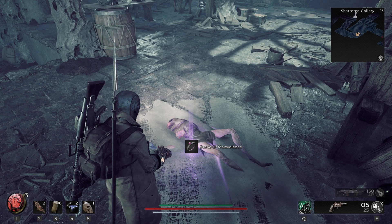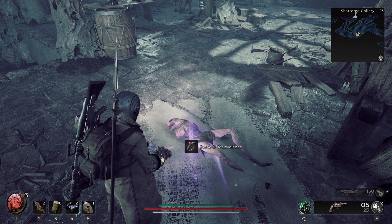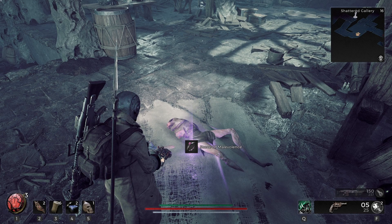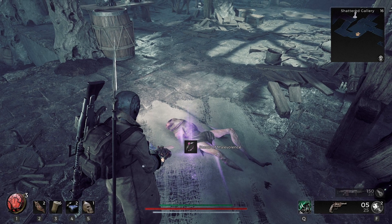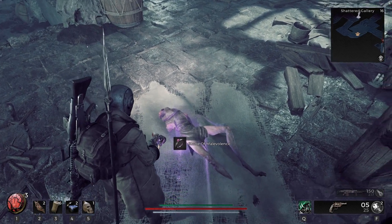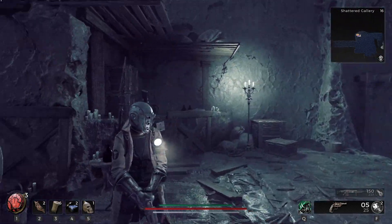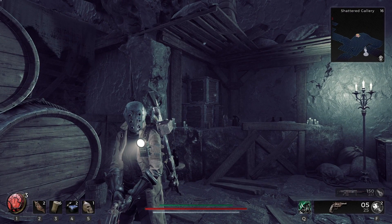I'm going to tell you everything I know so far about finding the Stone of Malevolence in Remnant 2. When I found this, it was in the Lassam region on Nightmare Difficulty inside the Shattered Gallery. But it's important to know, maps are randomly generated in this game, so there's no guarantee that you'll even get Shattered Gallery when you play Lassam, and there's no guarantee this will be in it — but it does make it more likely that you'll find it in Lassam on Nightmare Difficulty.